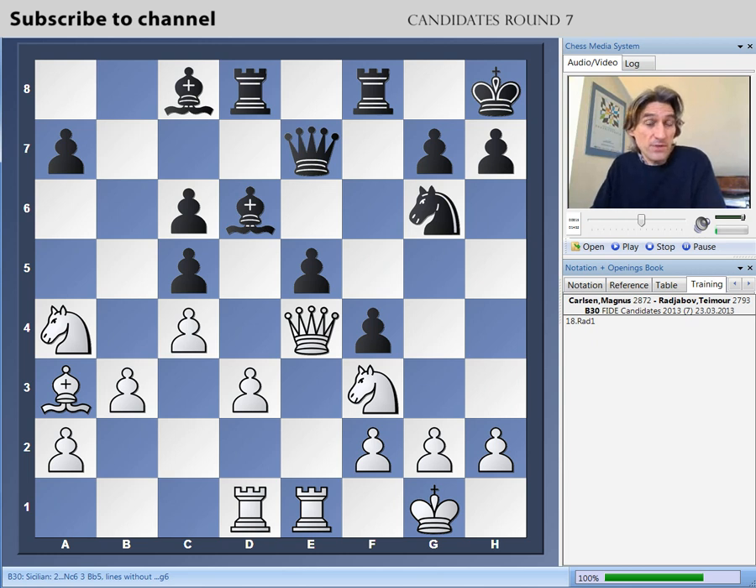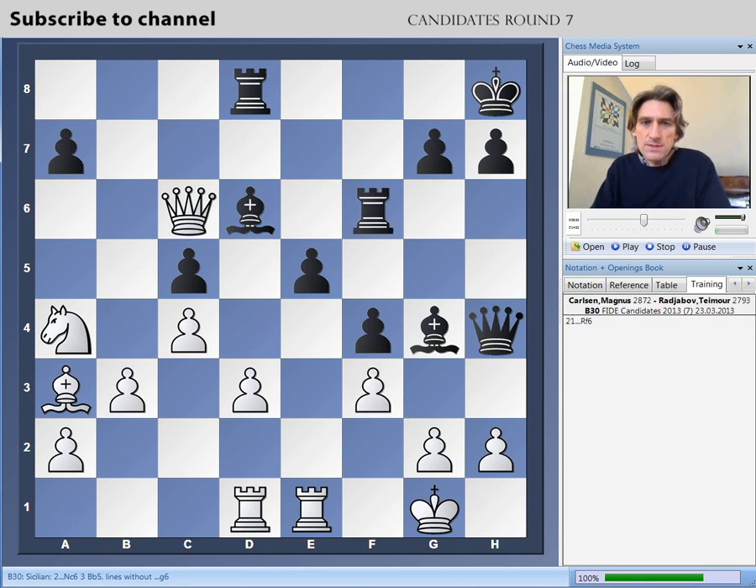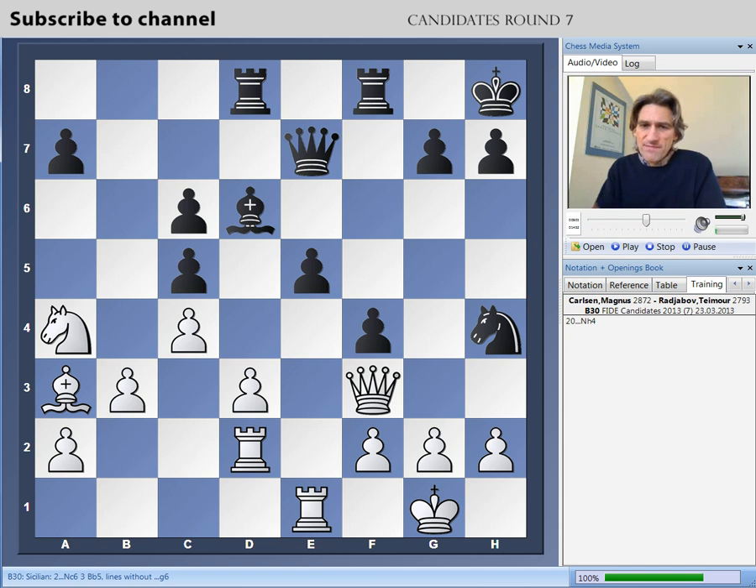Instead, Carlsen played rook d1, which he was very dissatisfied with after the game. I'm not sure it's that bad. It would be very interesting to see what would happen if Carlsen had taken on c6 — I think maybe black's best is something like this. He could take the exchange, but I think it's more dangerous to keep the bishop on g4. Black has a huge attack and in practice it would be very difficult for white to defend — perhaps if you're a computer you can defend it, but it's highly dangerous. Carlsen played rook d2, which also isn't really satisfactory. So Radjabov took here and played knight h4, and this is a very difficult position.